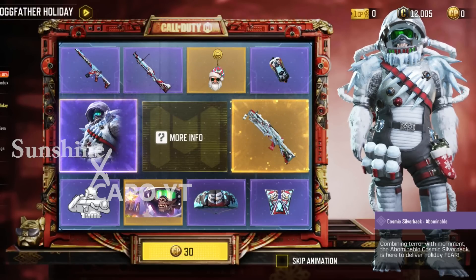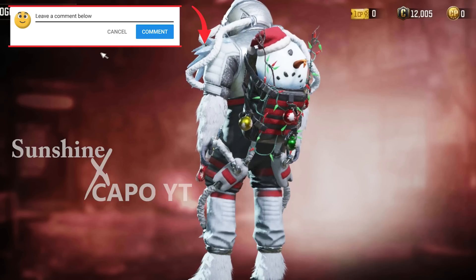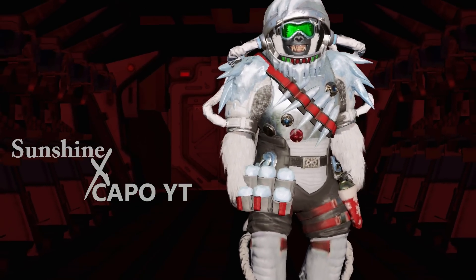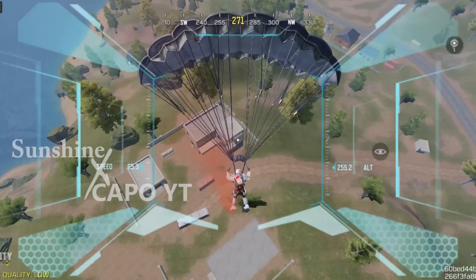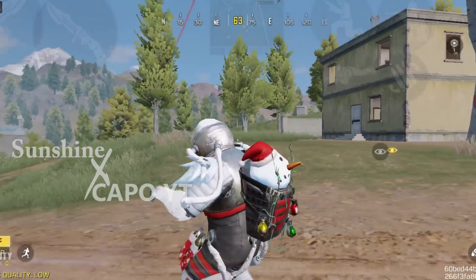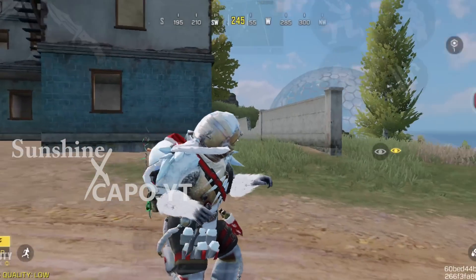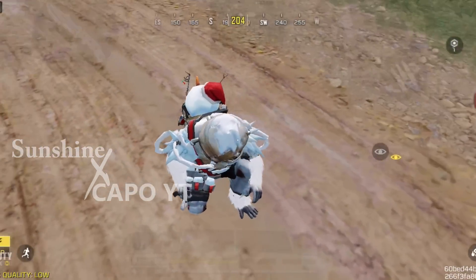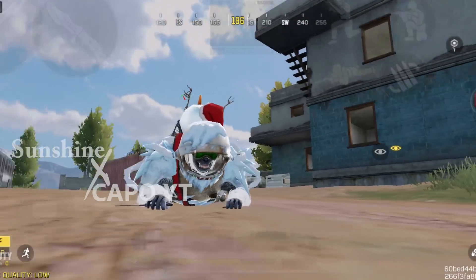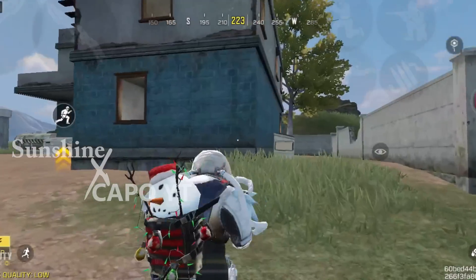To pull this legendary PP19 Bison on your first spin there is a 0.08% chance. Moving on to the second best item in this lucky draw — a brand new Cosmic Silverback skin called Abominable. Silverback is one of the bulkiest characters in Call of Duty Mobile, and this skin is even bulkier. He's wearing a suit that reminds me of a yeti. The skin has so many details — stocks, Christmas tree decorations — and on top of that it's also a spare suit. My favorite part is the backpack: the way it moves is just so amazing.